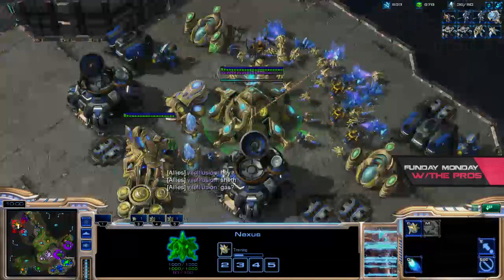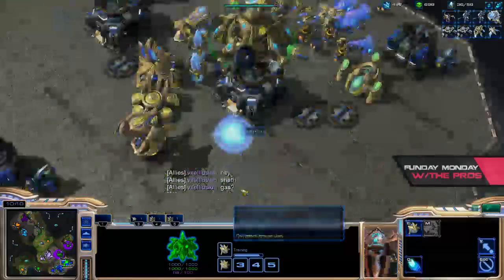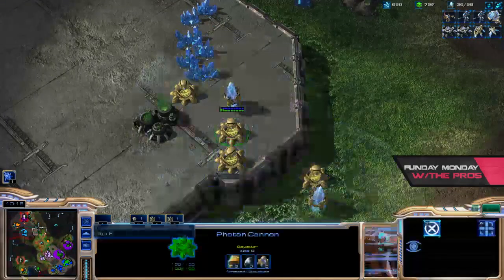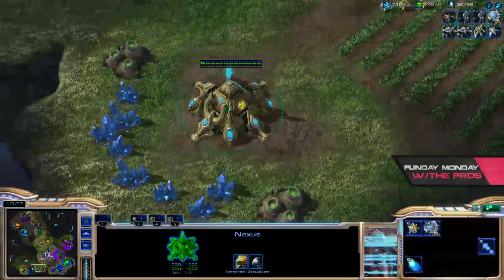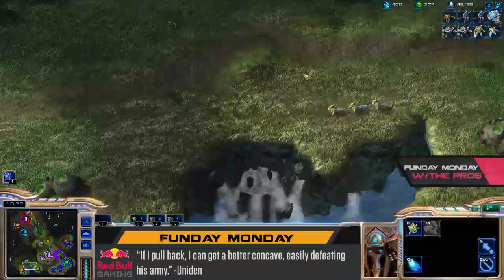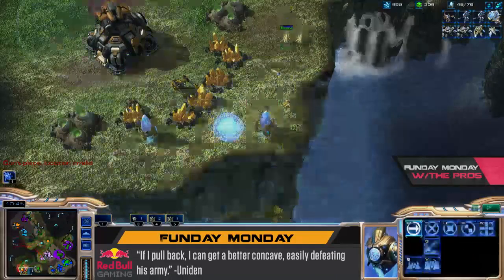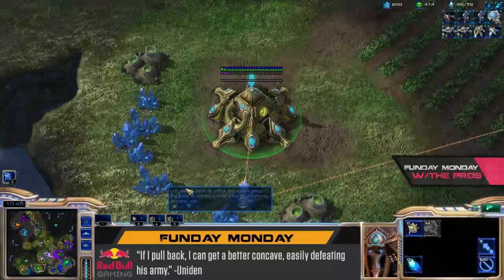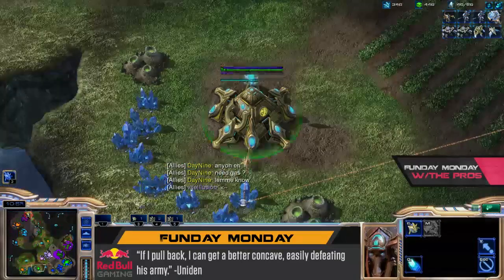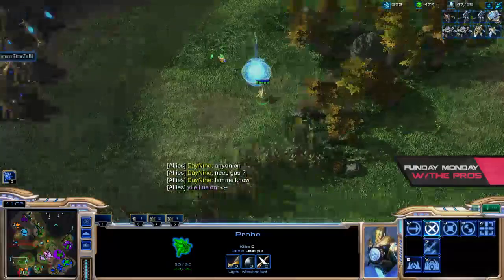I'm going to need some extra units down here. He's going to try to planetary fortress me, but I already know the counter to planetary fortress — and it's cannons. I almost have a fleet beacon done. How did he know? Why would he suspect a thing? Why would he use his mini-map ever? There's no point. That probe saw the base and was just going to walk away. Time to build a mothership. And if that mothership gets out there, it could very well be what your team needs to battle all of those Thors being pumped out right now.